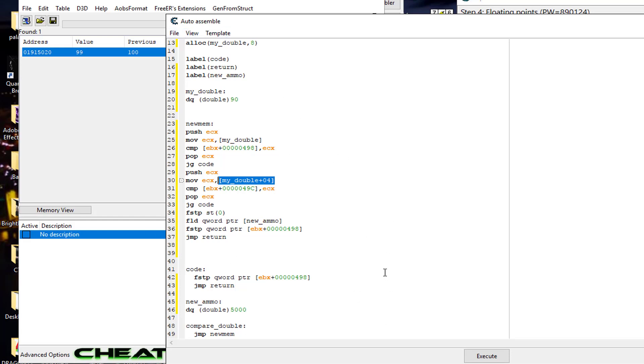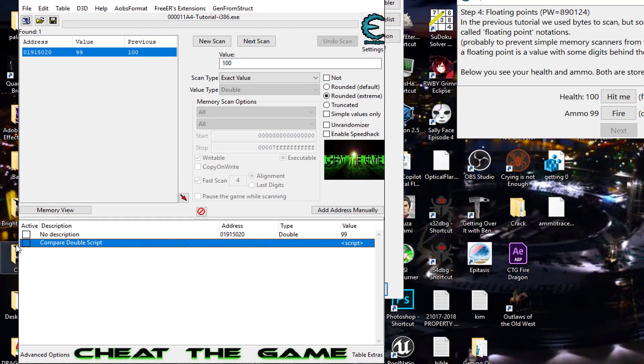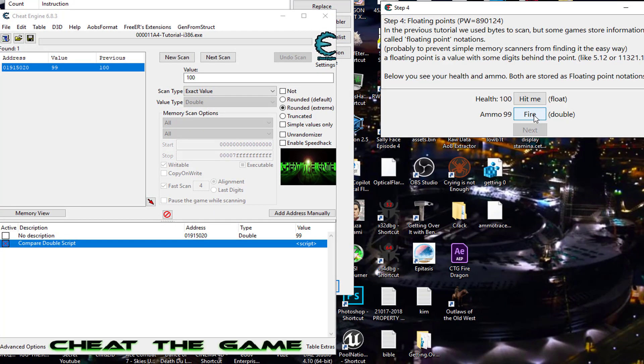If all goes well it should just count down like normal, and once we reach 90 it should move 5000 in. I'm going to label this 'compare double script', turn it on, and let's see — it's going 98, 97... going down, and as soon as it hits 90 it should move the 5000. The next one will be a 90 so the next time we hit it should be 5000. Boom — take a look — and that's how to do it.